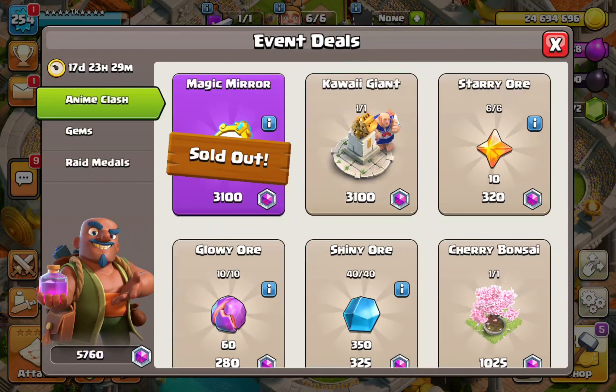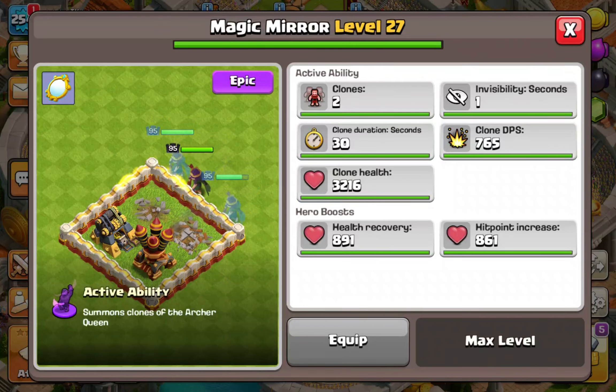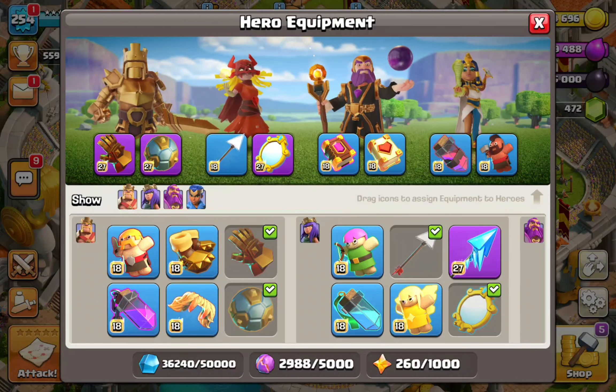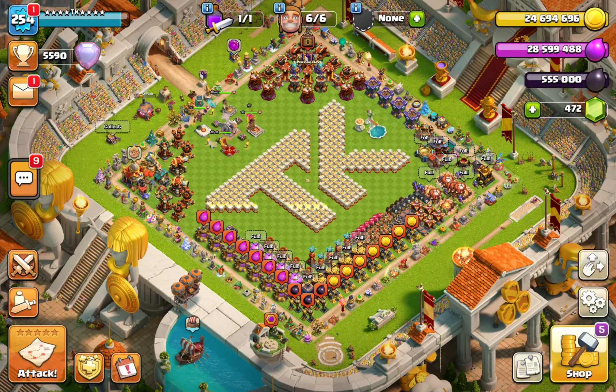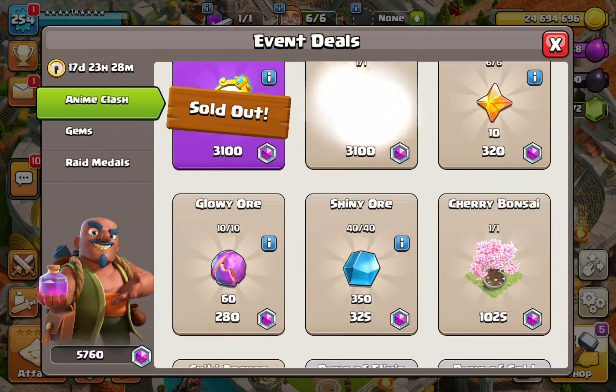You can always buy the magic mirror later when it comes to the shop in two months — that costs 1,500 gems. But I'd really just recommend you buy equipment that always comes to the store. If your account has low-level equipment, do not buy the magic mirror because it will come back anyway and won't affect your gameplay. You can already get all the triples you want in war and CWL without the magic mirror. In two months you can grab 1,500 gems from builder base, clan capital, and your home village. But make sure you buy the ores now.